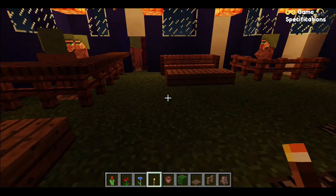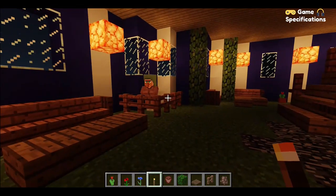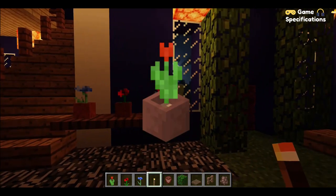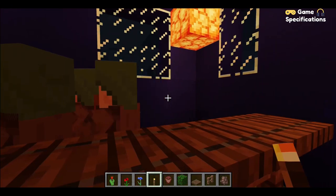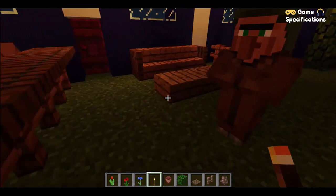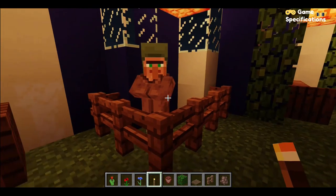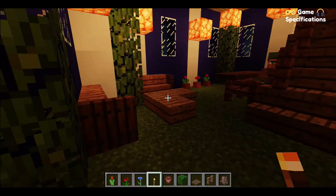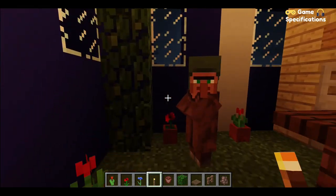Let's enter the police station. I have placed some jungle leaves and some pots with beautiful flowers out here. This is the reception of our police station where three receptionists are working. This is the waiting area where people can wait, and this is the in-charge of the main area of the police station. There is another waiting area here.